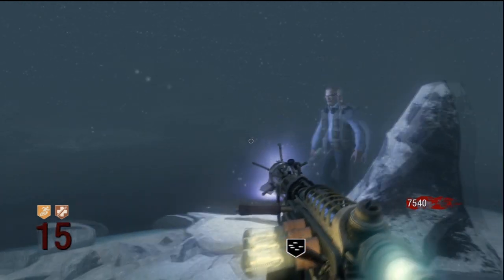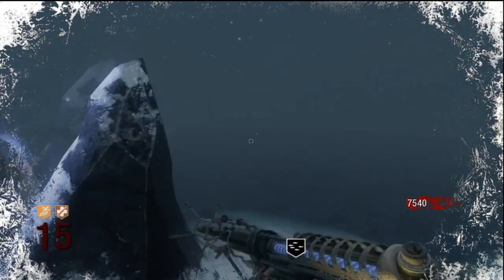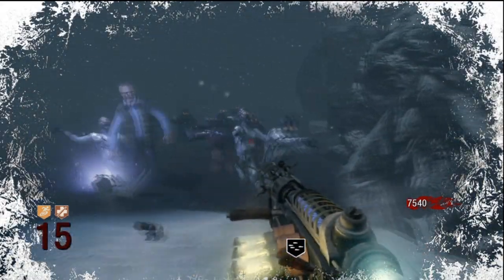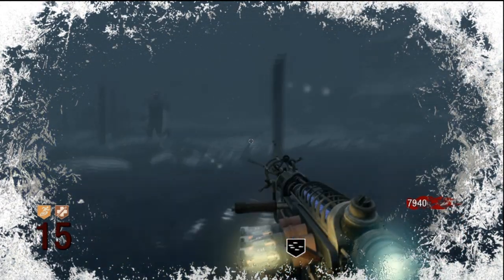Seriously, you put these guys on a track and they'll win the Olympic games every time. The aim is to hug the wall around the Quick Revive island. The fact that the Quick Revive machine wasn't there was actually a good thing because then there was nothing in my way. I could have got a lot further than round 20, but as I said, I wasn't going for anything special.